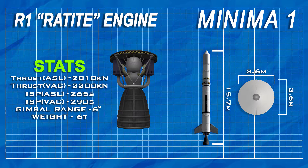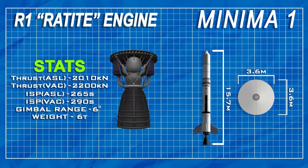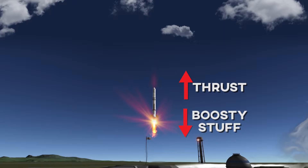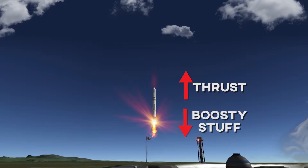The first thing I recommend you do is go ahead and build yourself a rocket. This is one I made earlier — it's called Minimum One. It's tall, it's got a rocket engine, which is useful — I recommend you have an engine. It's got some stats you can see there, some stuff about Newtons. It goes up based on thrust, and the thrust comes from boosty stuff that comes out the back of the rocket. Therefore, using complex math, we can derive that the more boosters you have, the more thrust you have. So be sure to strap plenty of boosters. Plenty. Of. Boosters.